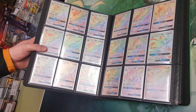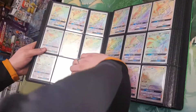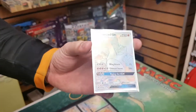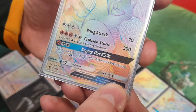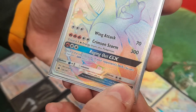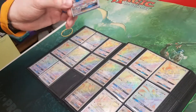Most people say Charizard is their favourite from the original 151, and it is Charizard for me. I've got a separate Charizard collection. Here's a bit of interesting information — if you have one of these, you want to pay very special attention to it. Can you see that there's a little bit of engraving, a little circle? Basically, if you have one of those, that's a misprint. They fixed this and they're no longer printing them like that.